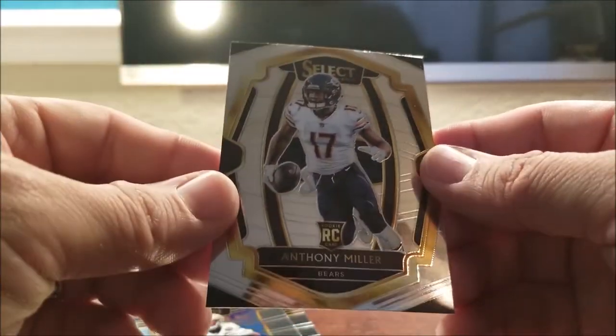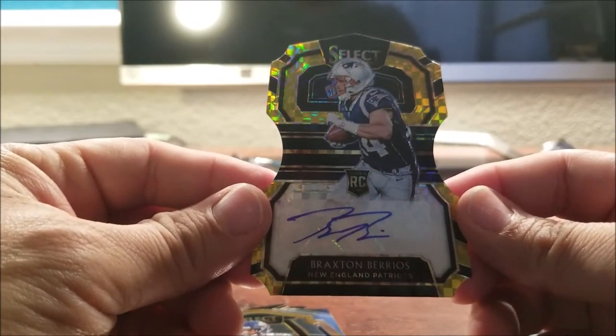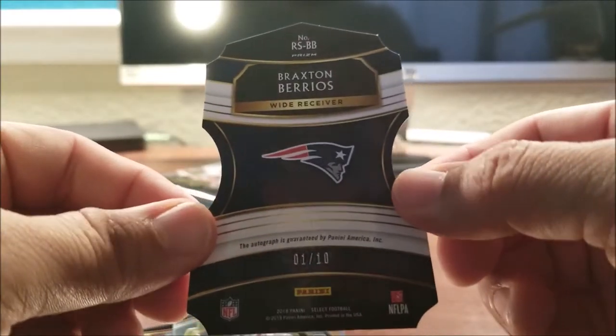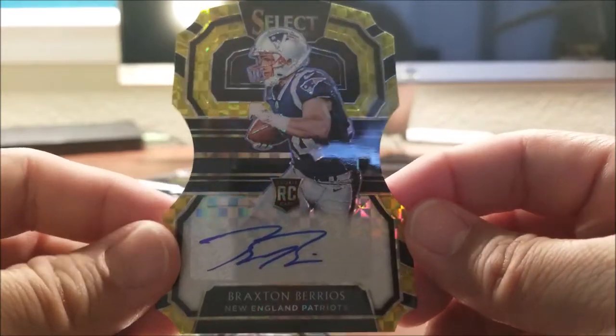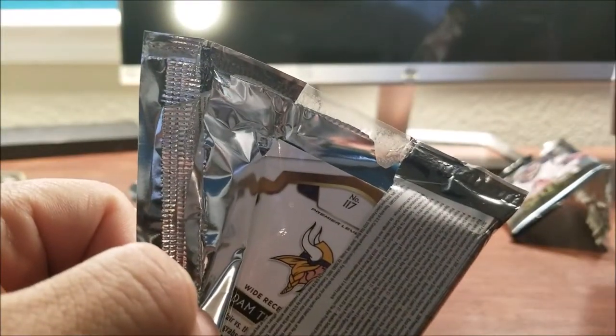Anthony Miller. You got to be careful because you get some die cuts in here. Oh — there's our first hit. Braxton Berrios. Anybody know anything about this guy? This is a one of ten. I've heard of the guy before but that's about it. If he was on a team, he got a Marine — so that's a good thing. Nice auto, it's on the sticker. So that leaves us with what we're supposed to get in this box: two autographs, one mem card. This one looks a little thick — it might be a hit. It'd be awesome if this was a hot box and we got more than what we were supposed to get.